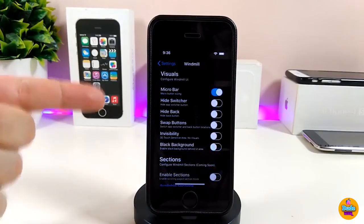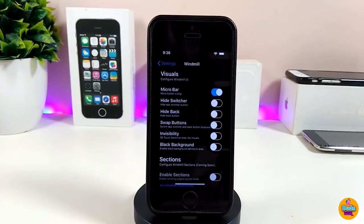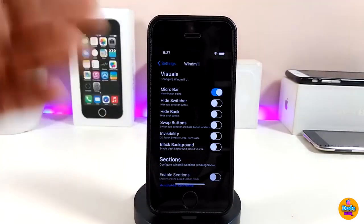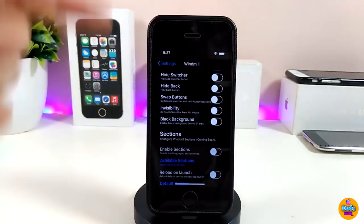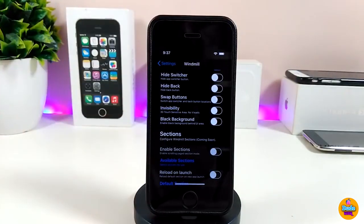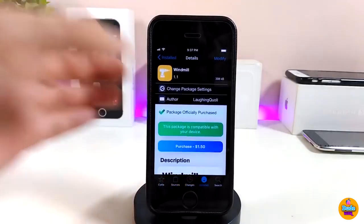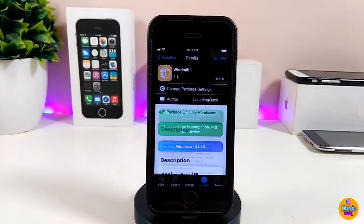You can toggle force touch or no force touch. I personally like to use the micro bar. You can hide the switcher button, hide the back button, or use swipe gestures. Toggle and adjust things the way you like. Once you're done with all configurations, respring your device so it takes effect. Windmill is a really beautiful tweak — give it a try.